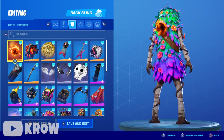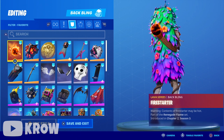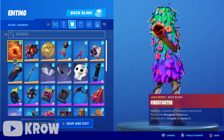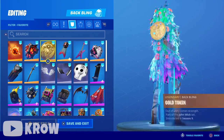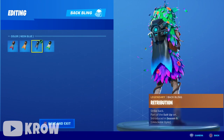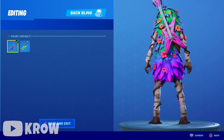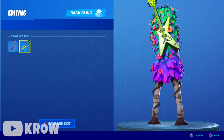Moving on to the back blings that I think look amazing on this skin. I've said it before, I don't own every skin so I don't own every back bling — if there's a back bling you think looks dope, let me know in the comments. First up we got Fire Starter, looks pretty dope. We got Dying Light — messing with that gold tone. Retribution — this green is on point, really messing with that. Next up we got Six String — the pink variant is on point.